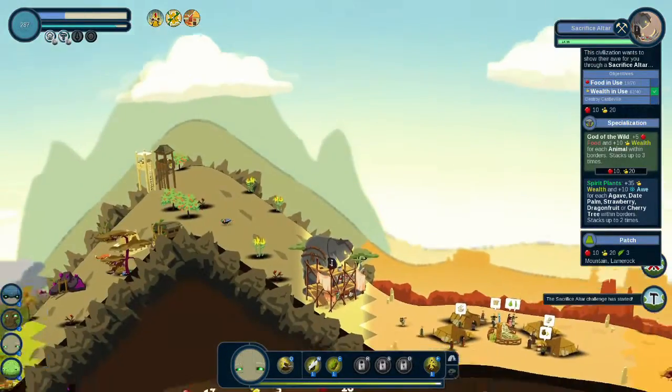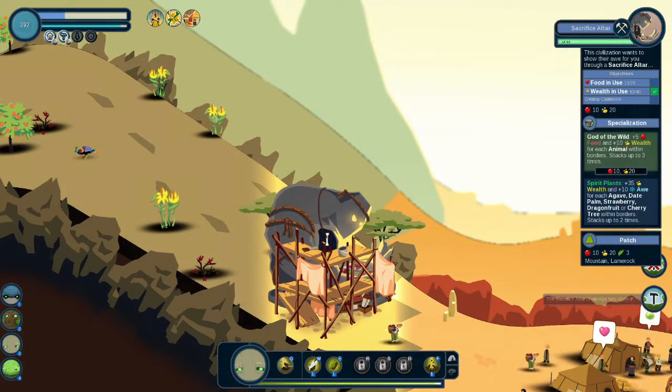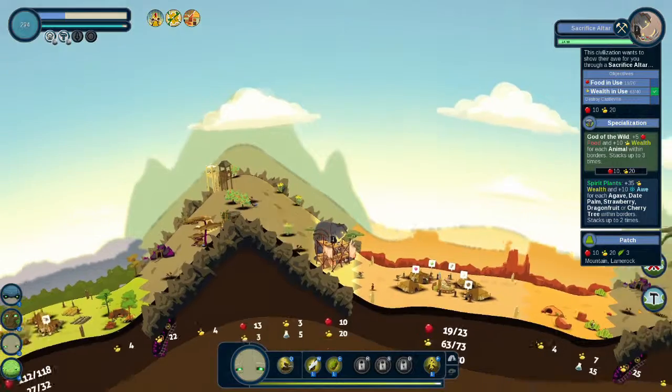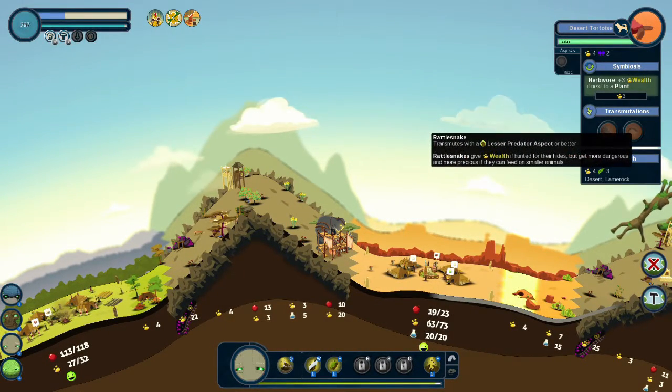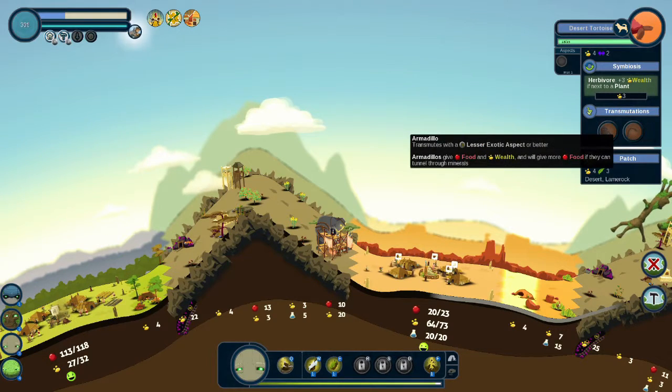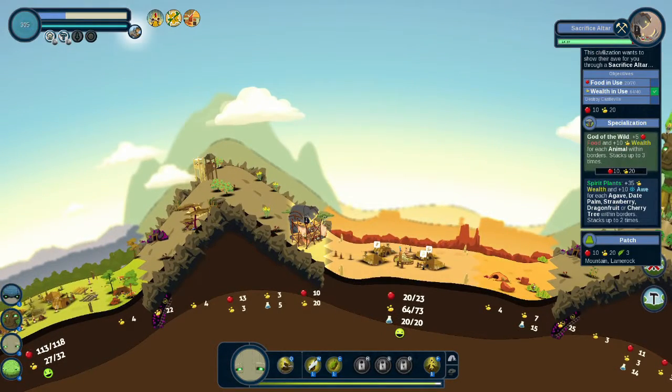Sacrifice altar — this is getting interesting, are you seeing that? 70 food, Lesser Predator, Lesser Exotic — how are we gonna get Lesser Exotic? I don't think we're gonna get enough food, cause we're gonna have to Destroy Castleville.